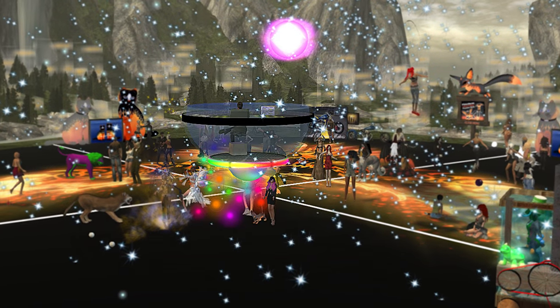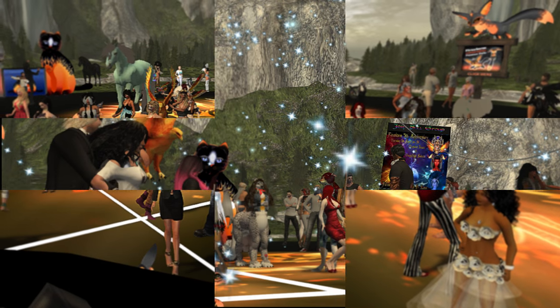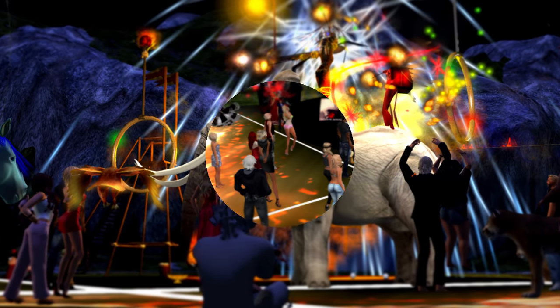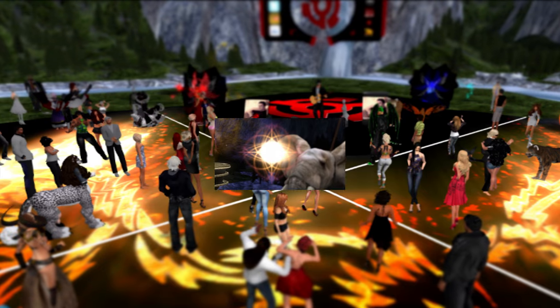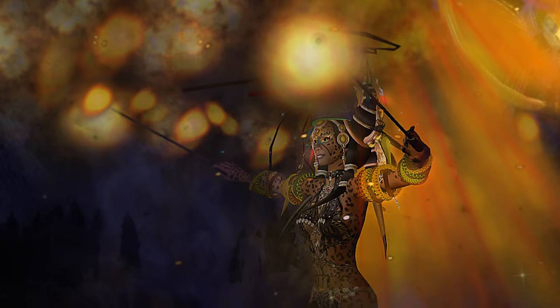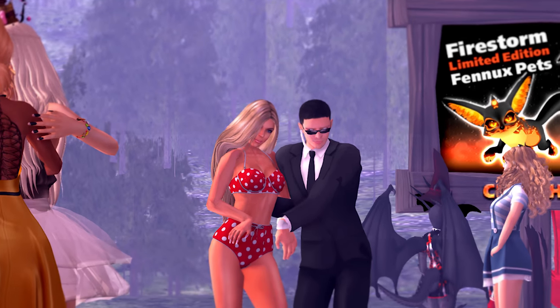We know how to throw a party. We have two event spaces, one big and one small. The small space hosts things like book and poetry readings, trivia, bingo, and other small events, while the large space hosts big parties, including a monthly rez day party as a way of helping new residents feel welcome. It also helps us demonstrate more of what happens in SL for new folks.